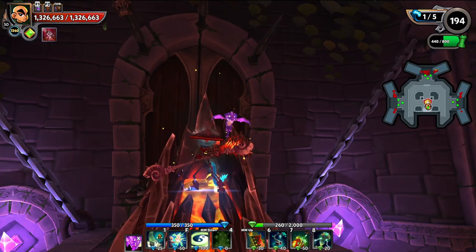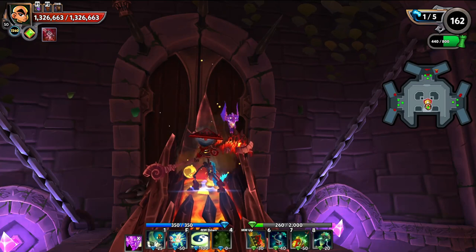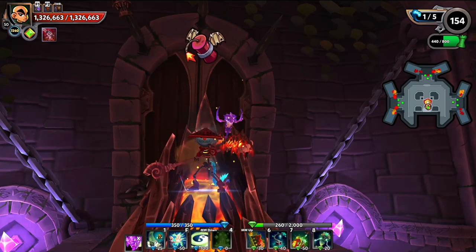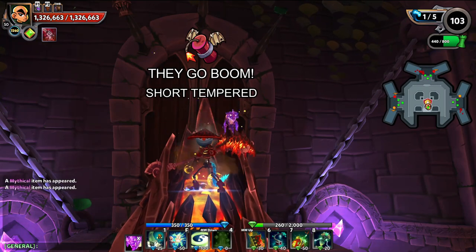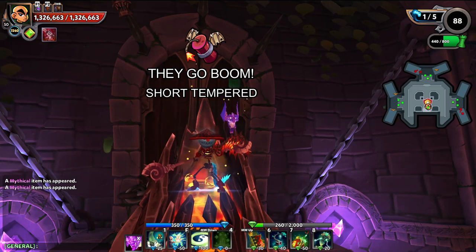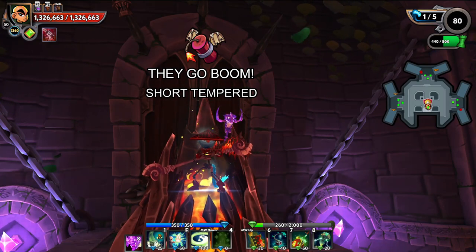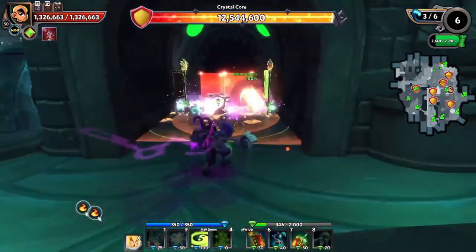We can start off with arguably the easiest enemy in the air lane, which would be the kamikazes. They're going to be the red little dive bomb guys. I say they're the easiest ones because they don't attack your core at all, unless you have a reflect around it to trigger them near your core. But if you leave them alone, they're not going to attack your core.